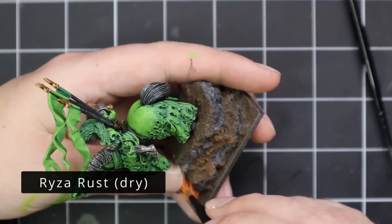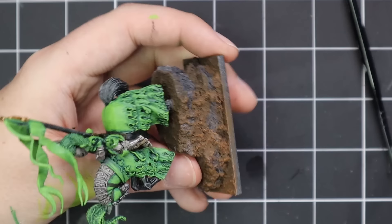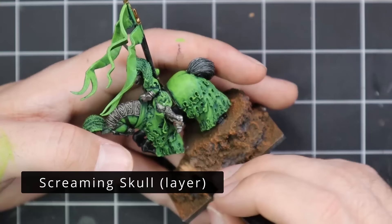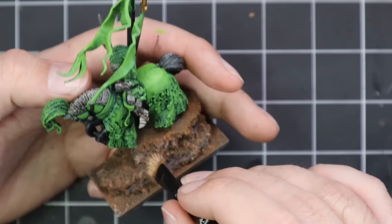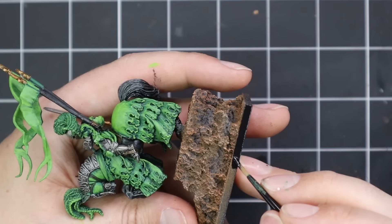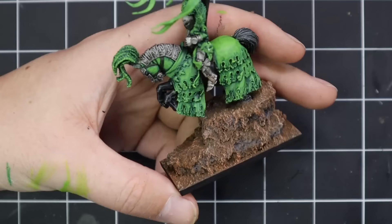Before moving on to the Pistachio Green, I finished off the base. Rise of Rust was dry brushed across the entire base to add a little bit of warmth into the soil and rocks — you've never seen a clean rock in a dirty field, so the rocks should be dirty too. Screaming Skull was then dry brushed even lighter across the whole base to add a little brightness. Then some black rim to clean up the edges. I'm using MDF bases, laser cutting all my bases and trays for the Old World — it has been a godsend having that machine.